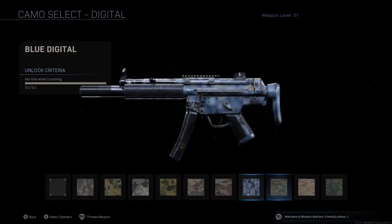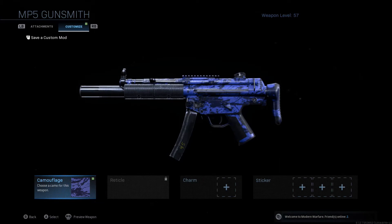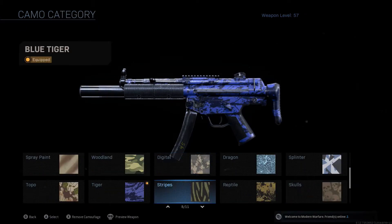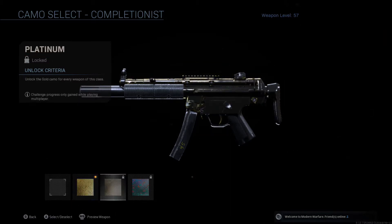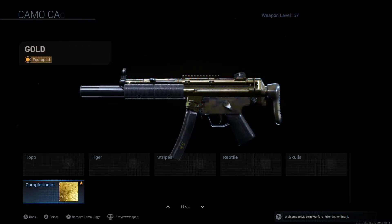Here's green digital which does not look really good at all — some camos are kind of messed up right now, especially the final camos. And here's gold camo, which we're obviously going to take a screenshot of and equip. Here's also platinum for when you unlock it, and Damascus for when you unlock it.